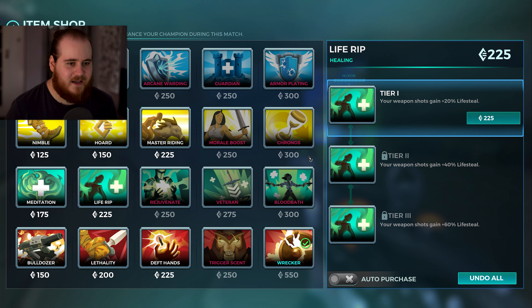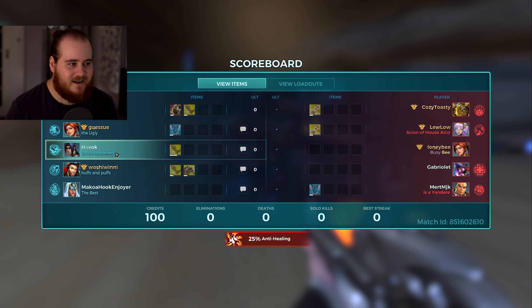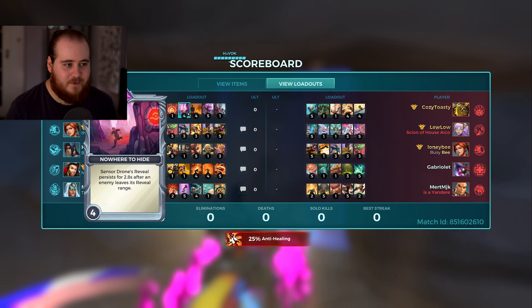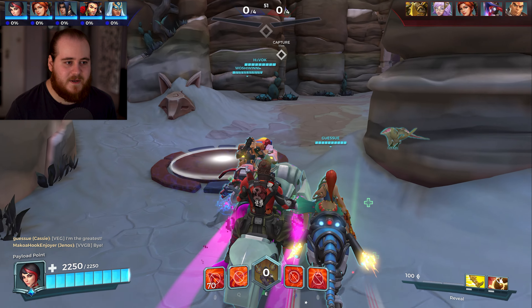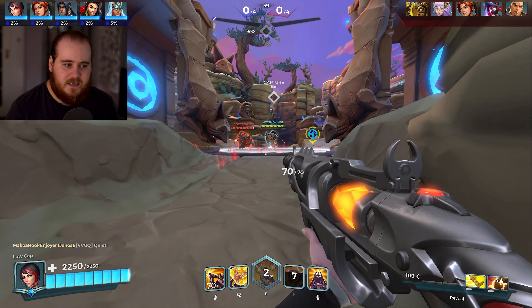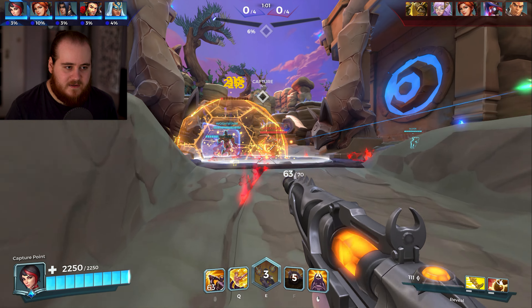Life-Rip will fall off a little bit, but I think it still makes sense. Maybe I don't go Life-Rip, maybe I go Nimble to start. I'm unsure with the items, because we need damage reduction too. I don't want to lock myself into Life-Rip. But yeah, we've got the reveal, we've got the ammo reduction, and the speed. Nimble, I think, is going to be the main one, just given the map. Drop the mine down there really early and try and play with the team. I don't want to get sort of separated by the Buck.